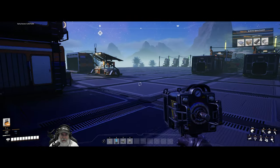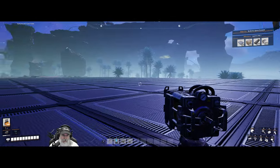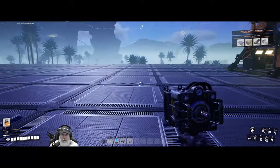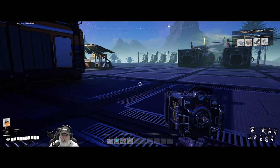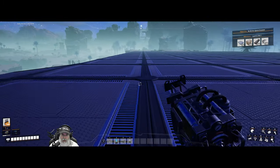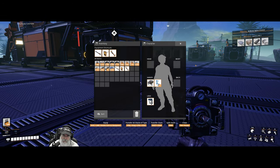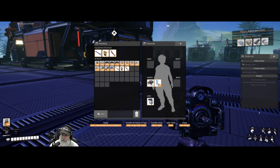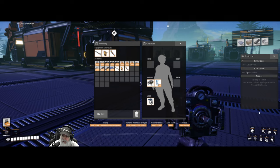Welcome back everybody to Satisfactory. I'm the Bearded OG and in this episode we are gonna get started in earnest on building our factory, getting our factory moved up onto the floor. We're also gonna get the space elevator going in this episode — those are our two main goals. Something cool we can do: if we go to the right-hand screen and click it, it brings up the to-do list, and if you hover over the question mark there are some tags you can put in for formatting.